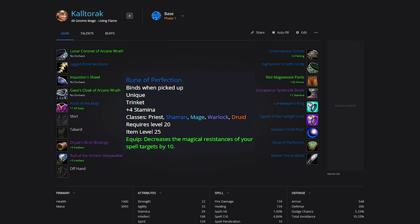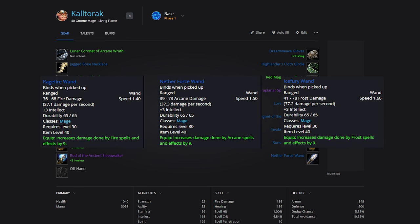For Wands, we actually get really lucky here, but we have a tough choice. Mages have a level 40 quest that rewards spell damage wands: Ragefire Wand, Ice Fury Wand, and Nether Force Wand. While I kind of want to take the Ragefire Wand for Living Bomb dungeon farming, I will be taking the Arcane Wand. Pick whichever one fits your preferred spec though.